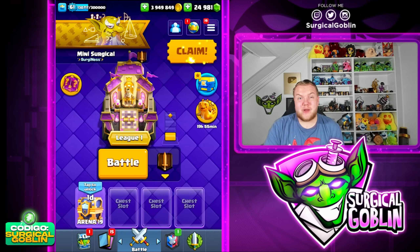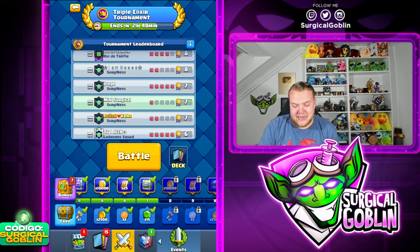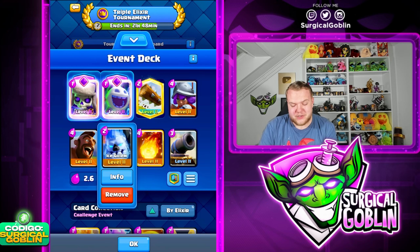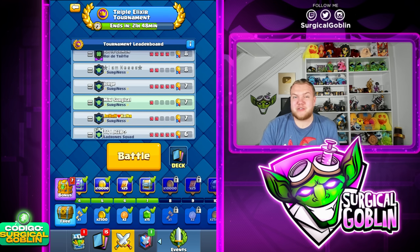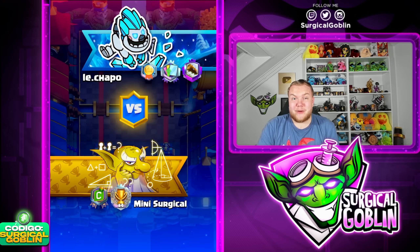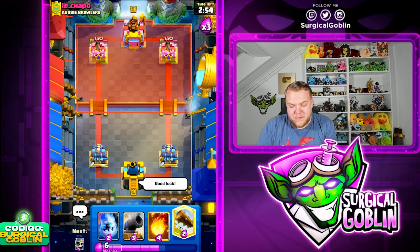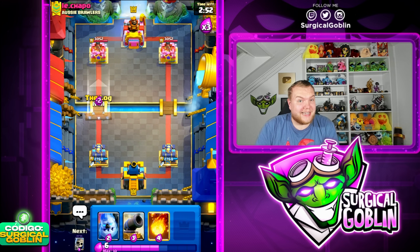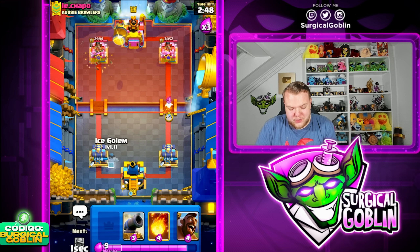Yo what's up guys, Citrico Golden here with Valkyrie's new episode. In today's video we're going to be playing with one of the, if not the most famous deck in Clash Royale history - talking about 2.6 Hog Cycle. But we're not just going to play it in ladder, not just in Grand Challenge - we're going to be playing it in Triple Elixir, where most people run Beatdown decks or Havi decks. We're going to try and get as many wins as possible.